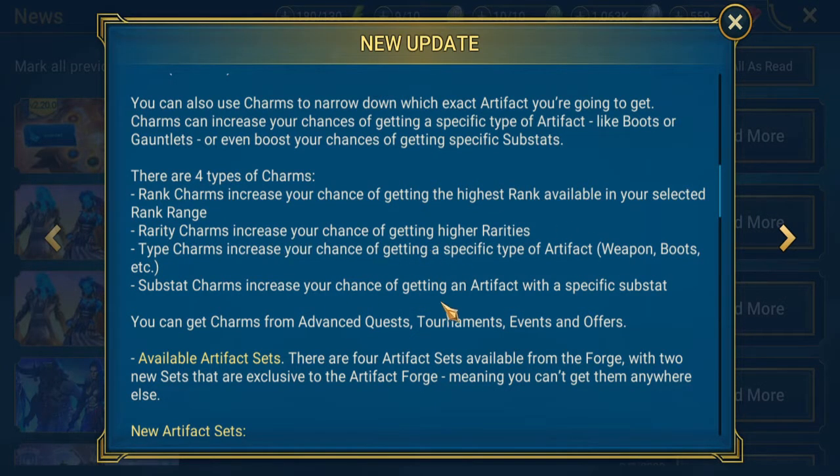Right here it tells us what the charms are. Rank charms increase your chance of getting the highest rank available in the selected range. Rarity charms increase your chance of getting higher rarity — so your rare, epic, or legendary. Type charms increase your chance of getting a specific type of artifact, like your weapon or boots. And substat charms increase your chance of getting an artifact with a specific substat.